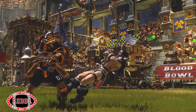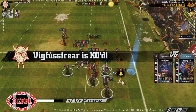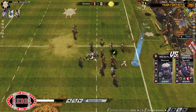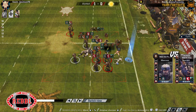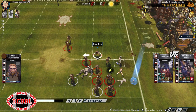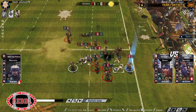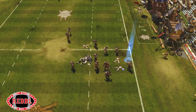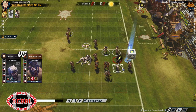Tackle this guy down. Maybe I won't pile now - no, I didn't need to pile. So that was good. Yeah, I don't want to scatter it because I can pick it up now. Fishing for a pow and get it. Yeah, no armour break though from Mighty Blow. Now I've got to use a reroll. And fail the pickup.